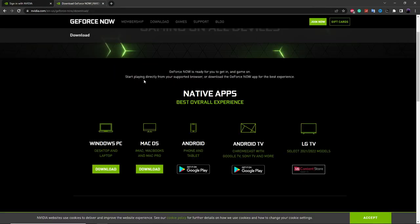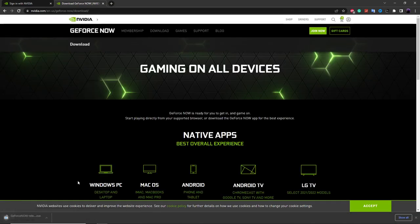The next step is to go to the second link in the description, which is just the download page. Once you've created your account and you're logged in, you need to download the GeForce Now app. Head over to the download page — depending on the device you're on something different will appear, so just click the download button for your device. I'm clicking the Windows download and will install it once it's downloaded. I've already installed it so I'll be skipping this step.